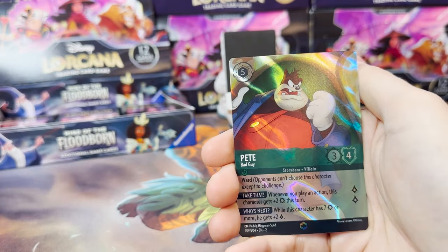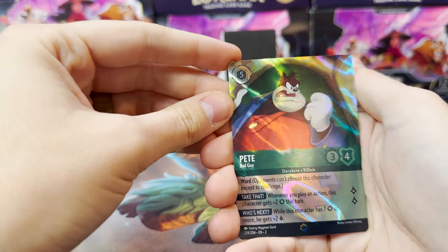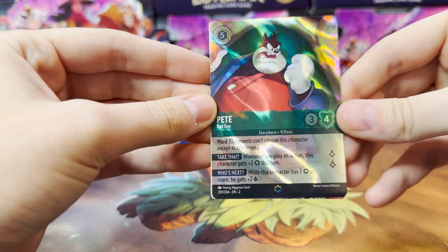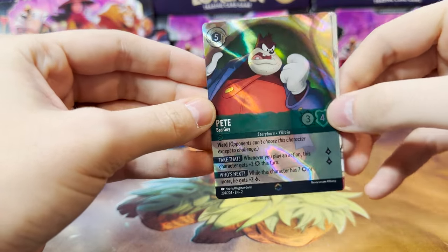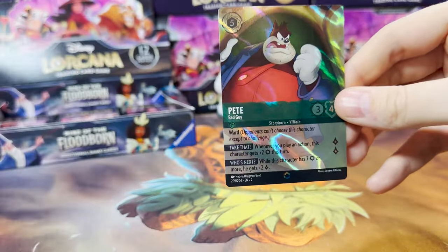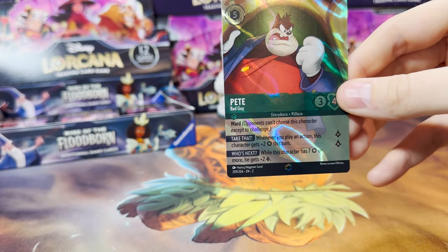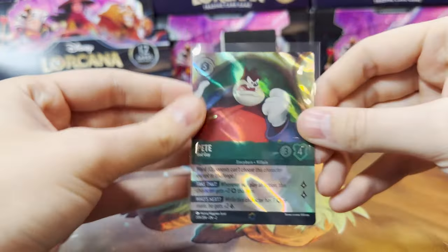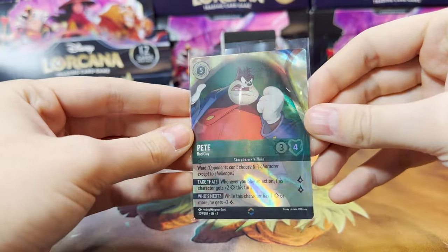Pete. I am not sure what the values on all the Enchanteds are yet, but I highly doubt Pete is one of the valuable ones. Still, never going to be mad at pulling an Enchanted. Heck yeah! So that is our first Enchanted pull for Rise of the Floodborne.